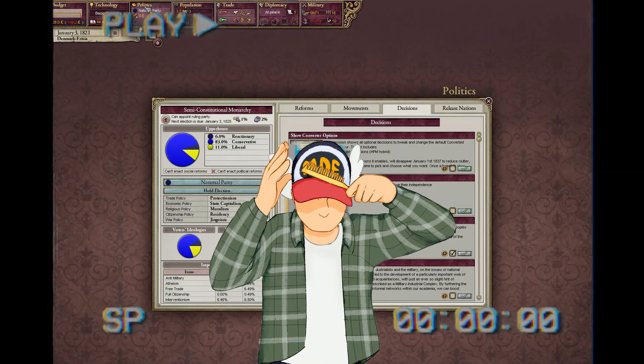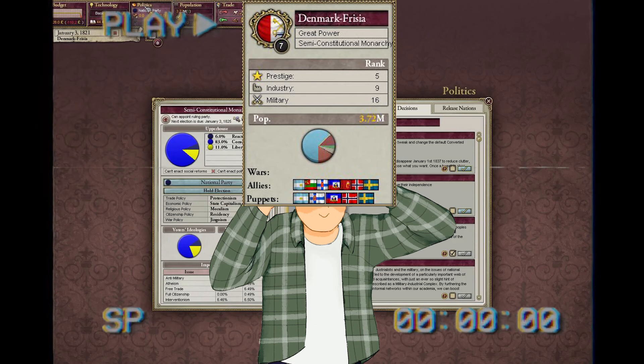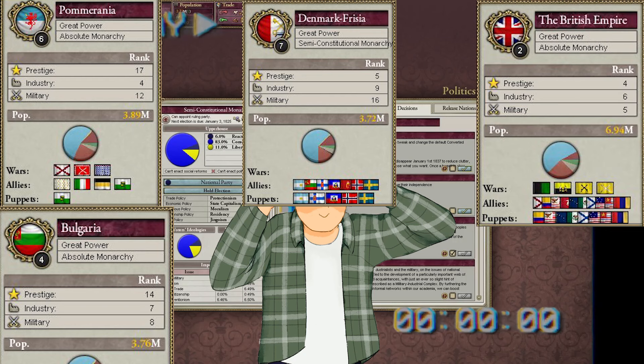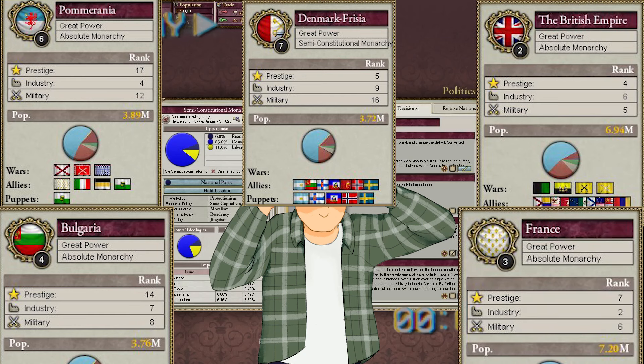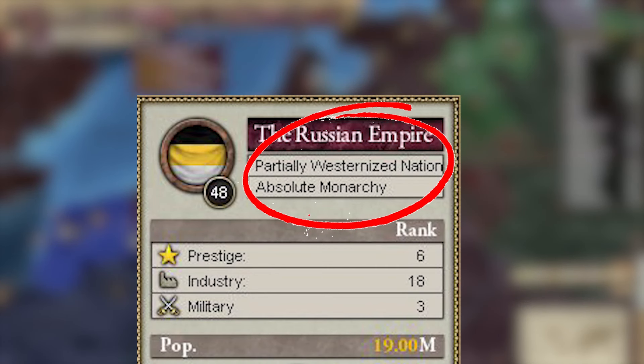Before we continue, I need you guys to trust me when I say that population is very, very important in Victoria 2. Here's the population of Denmark Frisia at the beginning — it's not that bad, especially when compared to Pomerania and Bulgaria. But then you look at Britain and France, and then Russia and Italy.